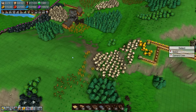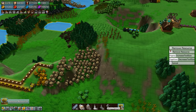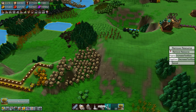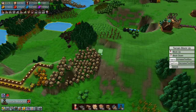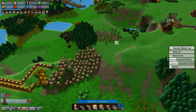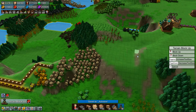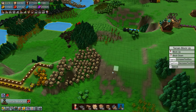We need to get some mana shards over here, so we need to remove a little bit more terrain and level a bit more. That'll do.